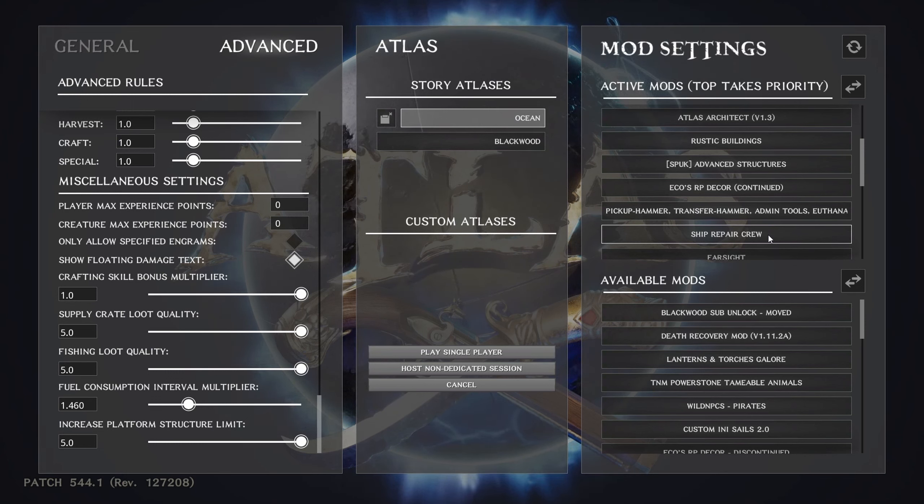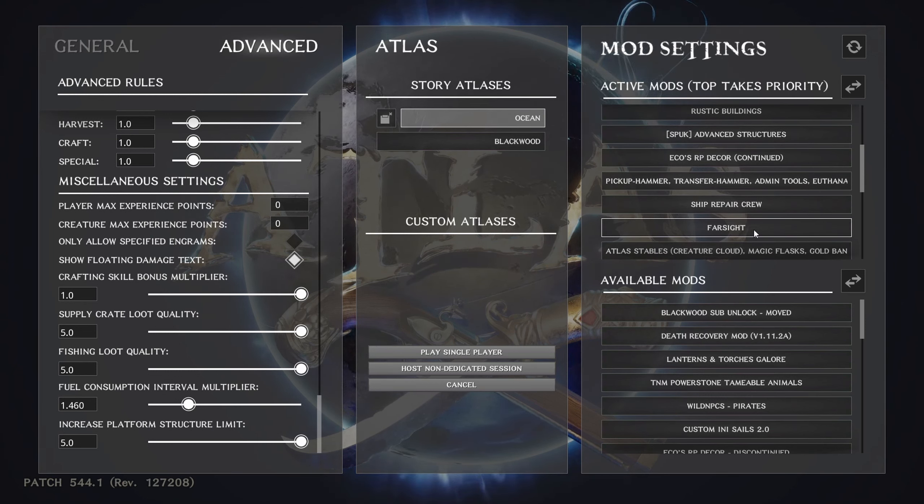Ship Repair Crew is a nice small mod — it puts a little dude, basically a skeleton, on all your ships that repairs the ship. It works while you're not anchored, and it also gives you a buff when you zone so that Ships of the Damned and AI pirates will ignore you for a period of time. That way you're not zoning into a new area and immediately getting slammed by a bunch of pirate crews.